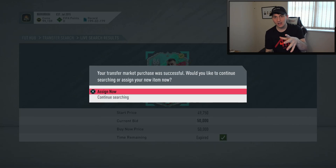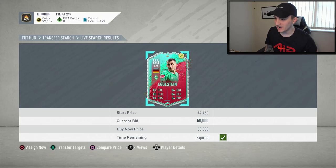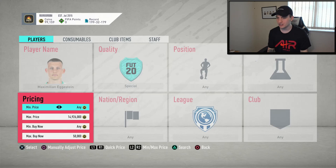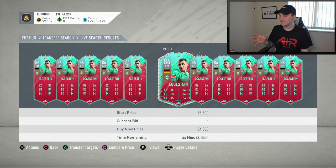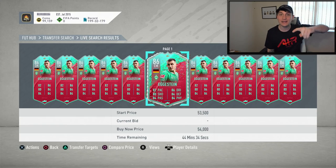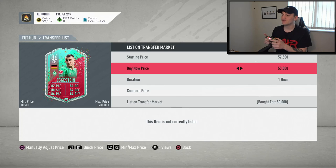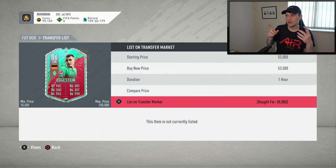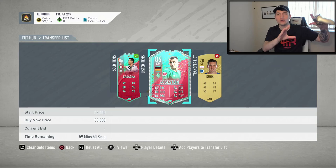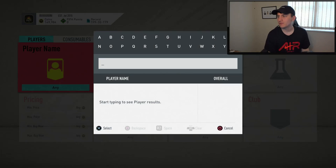We've managed to get an Ekstein. I got kicked off the market and couldn't get back on — I played a game and got a win. He's going on the market right now for 54k. We got ours at 50k, so I'm going to list him up at 53,500. That should make us around 825 coins profit. He pops up quite a lot, he's just a good card to snipe.